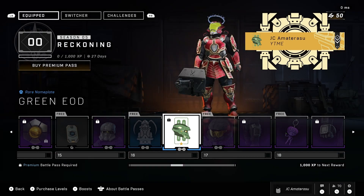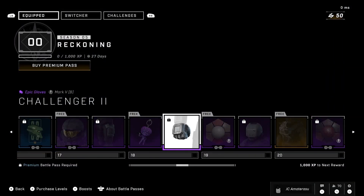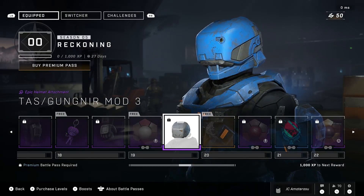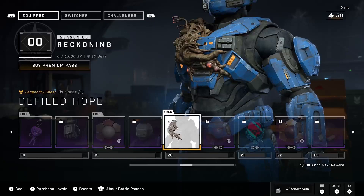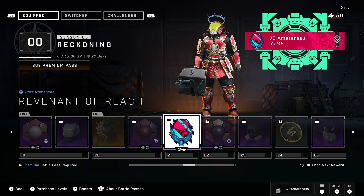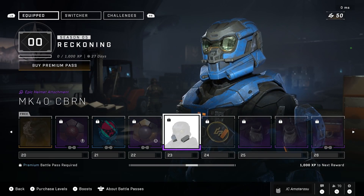Got an XP boost, EOD epic helmet — looks lit too — a Gothic Grunt rare nameplate, the Green EOD rare nameplate, Hazard Strip epic visor, UA Type 60 epic utility, Sword and Key epic charm, Challenger 2 epic gloves, Devil Tiger epic armor coating — that coating looks litty — the Taz Gungnir Mode 3 epic helmet attachment, and the D-Field Hope legendary chest. It's like the flood just stuck on you.